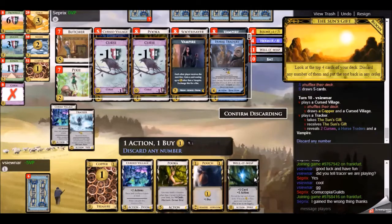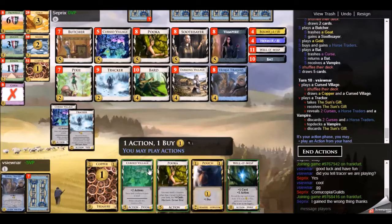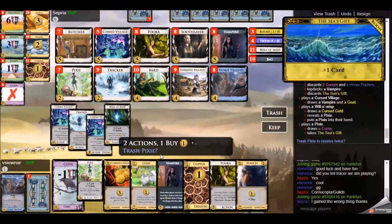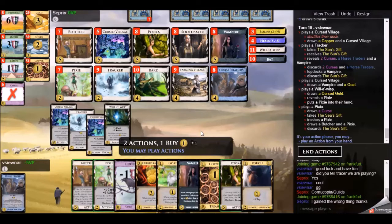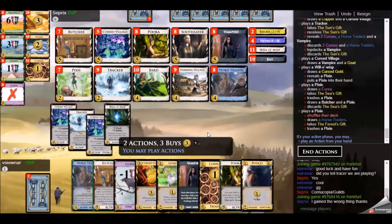He picks up a Horse Traders for the plus buy. There's a nice boon from the Tracker - I don't want to see those curses. I can't really make use of Horse Traders right now because I don't have enough villages. I do see the Puka, which allows me to draw through a lot of my cards. I trash the Pixie to get a couple extra cards from the boon. I've drawn so much of my deck that there are quite a few options. If you want, pause the video and think about what you'd do - I only have two actions, so it has to be two of these three. I go for the Butcher and the Puka.